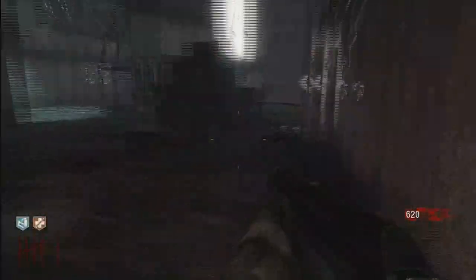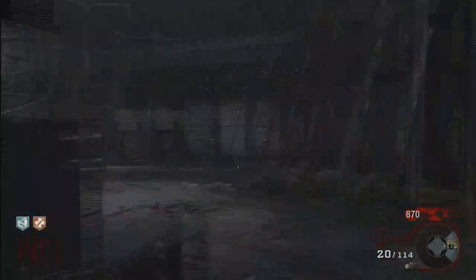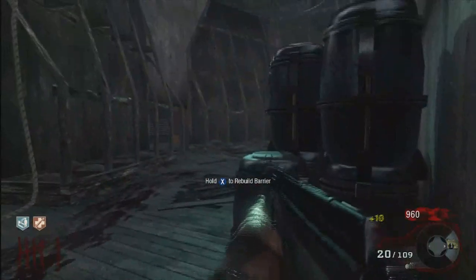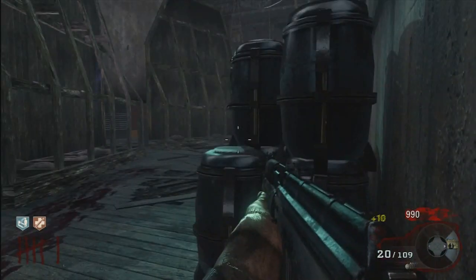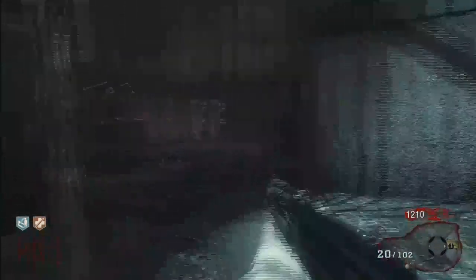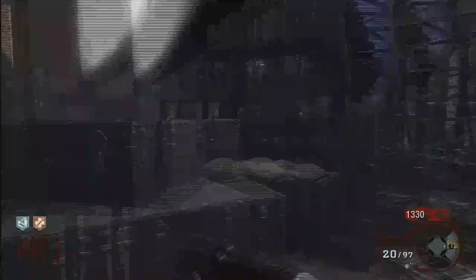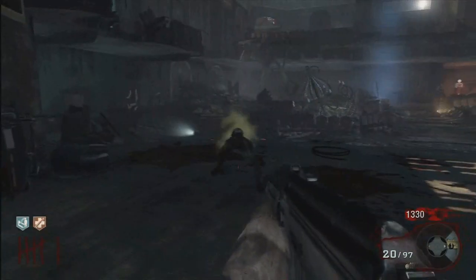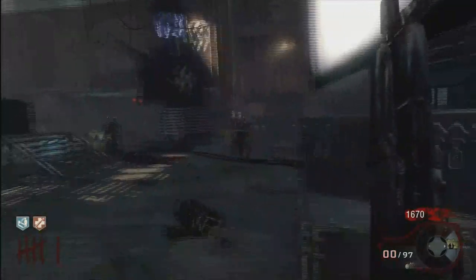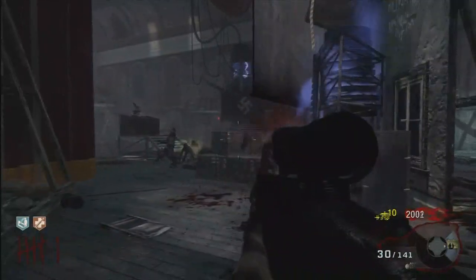If you're going to play solo like me, the main place you're going to be staying is right here on this stage, where you can train zombies fairly easily. By training, I pretty much just mean running around in a certain pattern so that the zombies don't hit you very easily. Now since this has a sight on it, you might as well just hipfire if they're close.